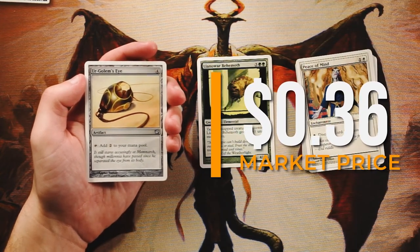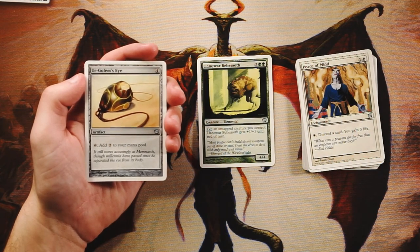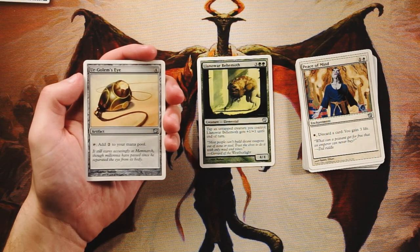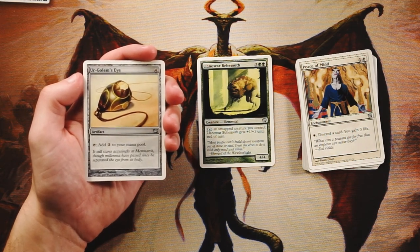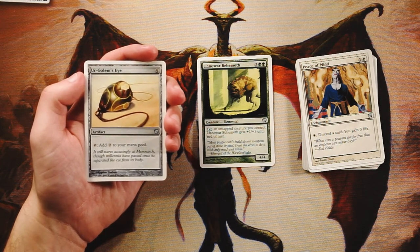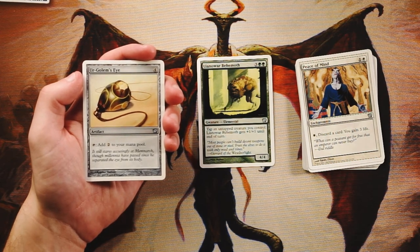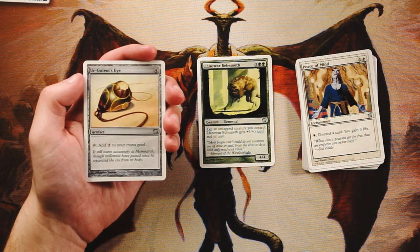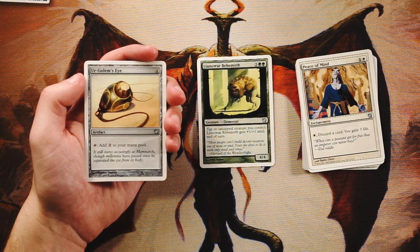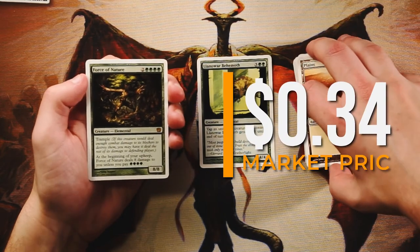Ur-Golem's Eye — four of any color artifact: tap it to add two generic mana to your mana pool. Kind of good in a ramp deck. I'd take the Behemoth over it, but if I could wield this effectively I'd be very happy ramping into all those big green creatures. I actually really like the card, but in limited you can't abuse the Golem's Eye quite as much as you could in something like Cube.